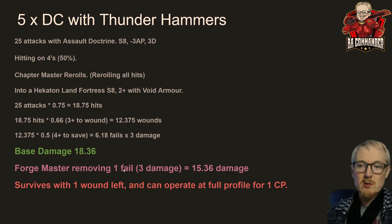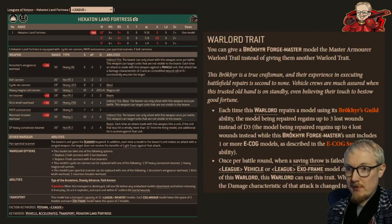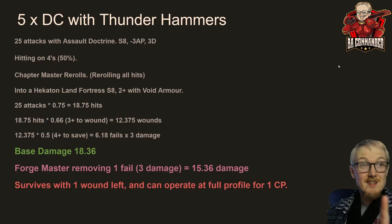You might think we've killed it — but we haven't. Because if the Forge Master is within six inches, he can remove one of those three-damage thunder hammer hits and make it zero damage, which means five Death Company in Assault Doctrine with Chapter Master rerolls will on average leave the fortress with one wound remaining, assuming the Forge Master has the Master Armor warlord trait.